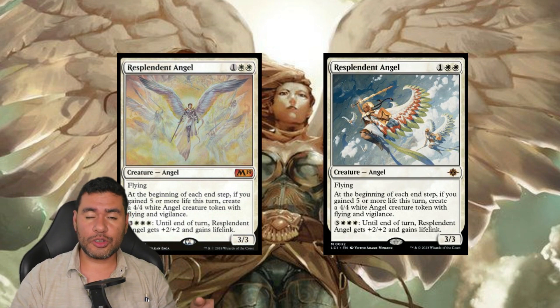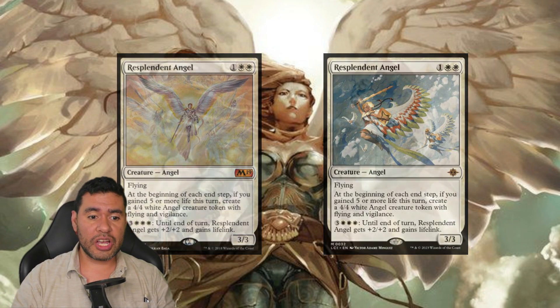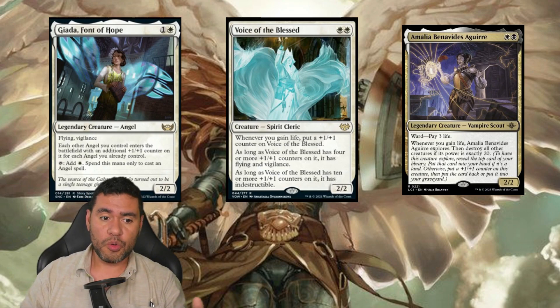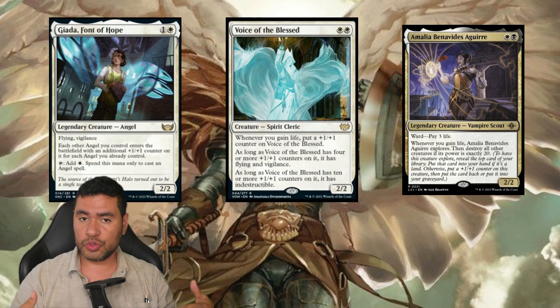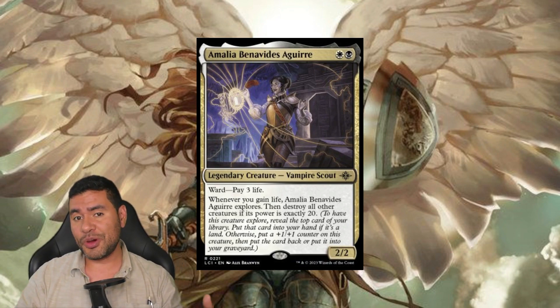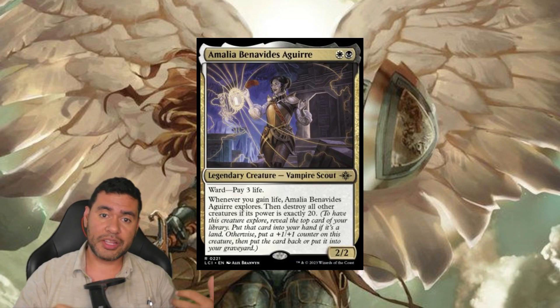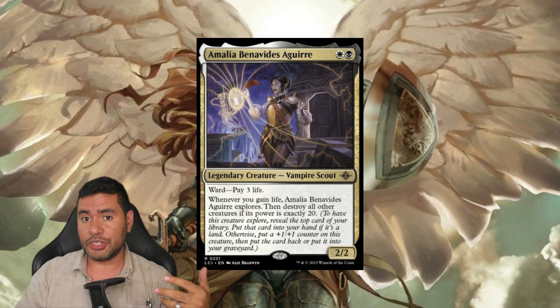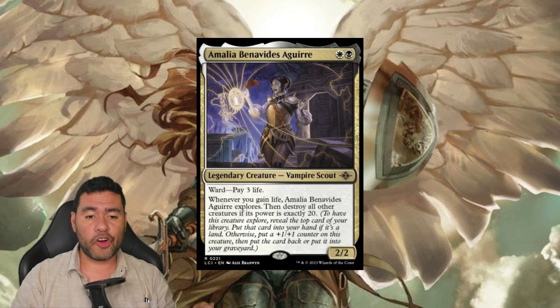We have multiple things for support, such as Llanowar, Frond of Hope. We have Voice of the Blessed - you already know how those type of cards work. But also we have one new addition: Amalia Benavides Aguirre. This one can go ahead and work to make some Explores, in order to get lands and also to see the top of the library. It's going to be a really good card in this deck.